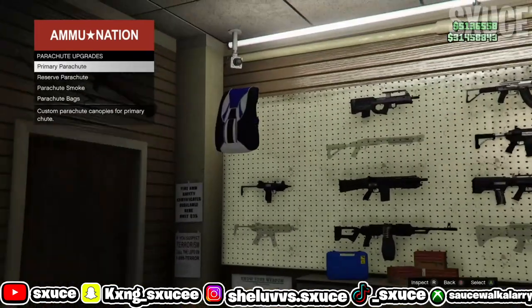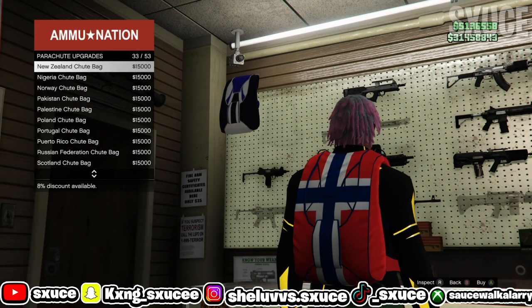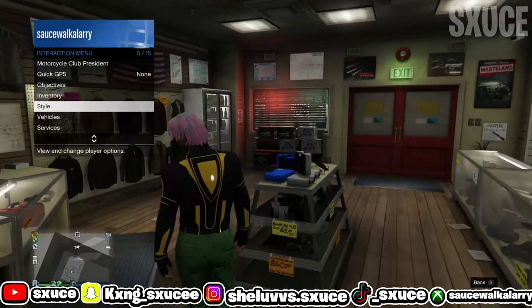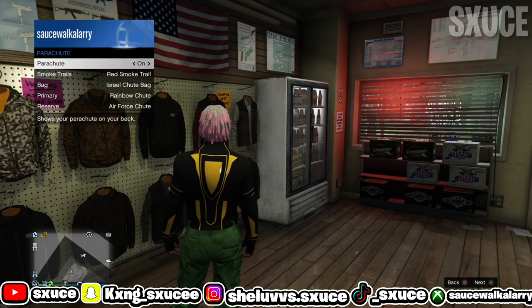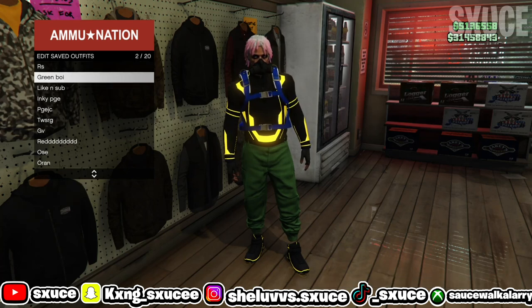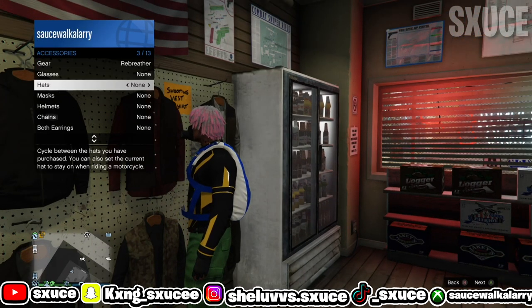Once you've bought the Elysian parachute bag, back out, open your interaction menu, go to your styles, then parachute, and make sure you've got the parachute bag on your outfit. Once you've got the parachute bag on your outfit, go ahead and save that outfit. Then open up your interaction menu and select the outfit that already has the duffel bag on it.